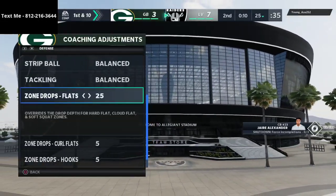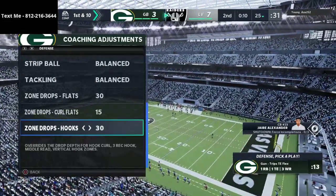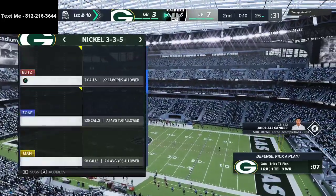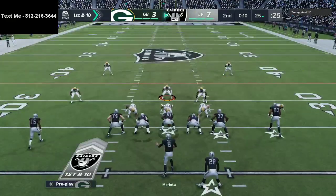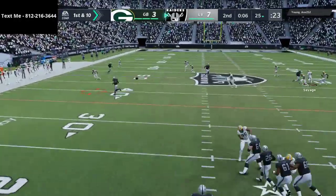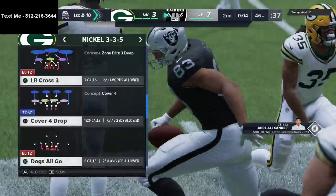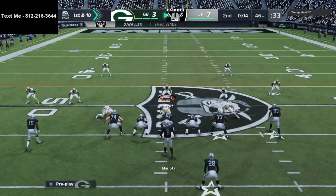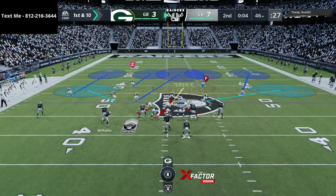Now we're in a situation with 25 seconds left. This is my favorite zone drops to do for this situation — we'll basically just put essentially everybody back. I personally think the nickel 3-3-5 cover 4 drop will be just fine. We're just going to take that away, come down, make a tackle. He gets out of bounds with four seconds left — he can't throw a quick route and get out of bounds with the time he has. We just have to watch for anything deep out of this cover 4.